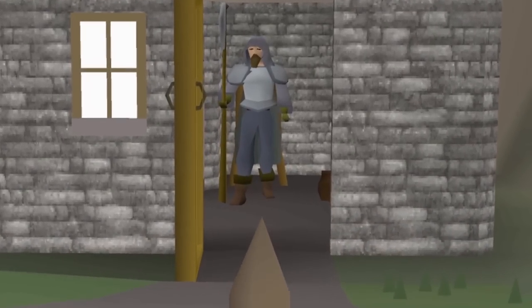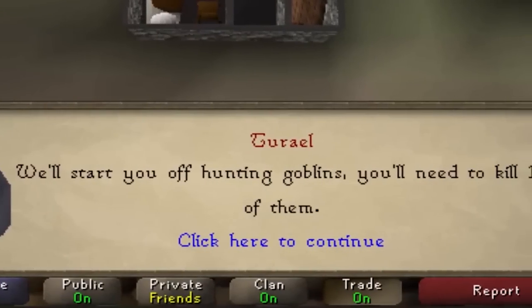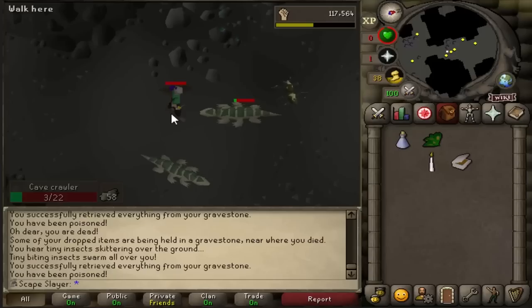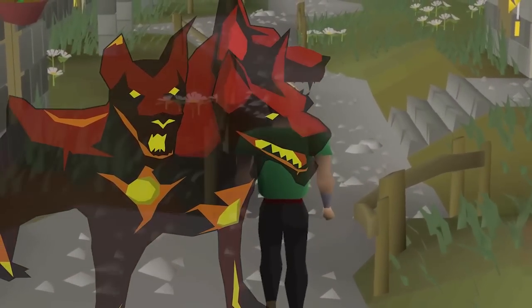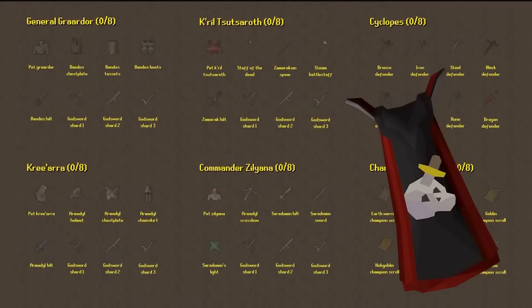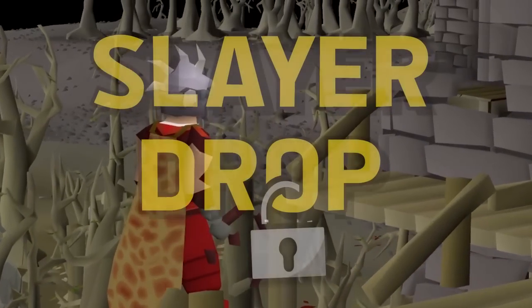Imagine playing RuneScape, but only by using items obtained from Slayer. I've been playing this way for a while now, starting out by punching, flinching and even suiciding my way through the early tasks to obtain my first upgrades. But I've come a long way and now I can take on some of RuneScape's biggest Slayer bosses. Will I reach level 99 Slayer and complete the Slayer Collection Log? My name is Vanneka and this is Slayer Drop Log.